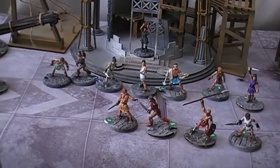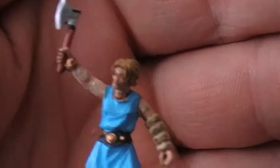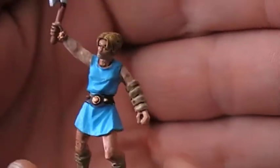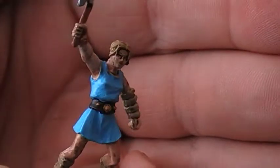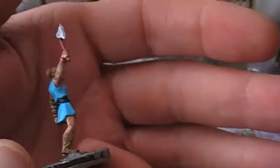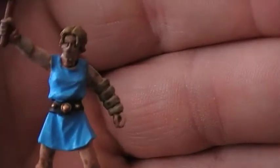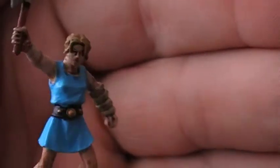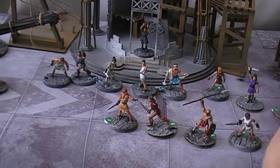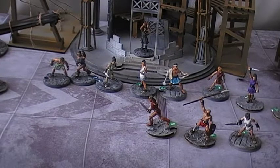Next up is another female - a hatchet-wielding female ganger. She's got boots on and padding on her arm, and she's certainly ready to chop up some of the opposition. Very simple - I think I used that electric blue that I used for the sea in my Dystopian Wars set. It's a really cool colour.